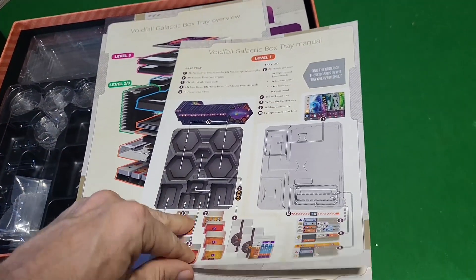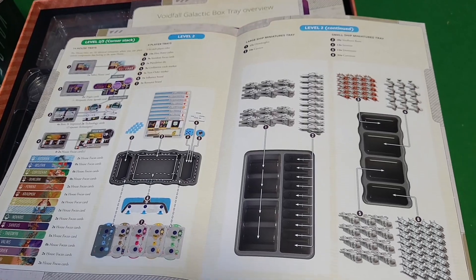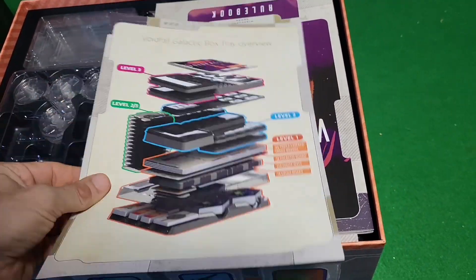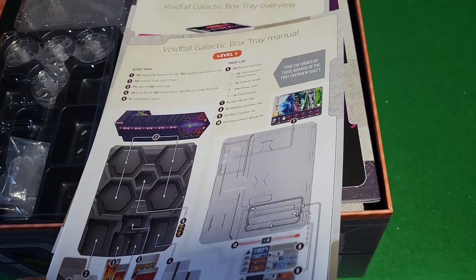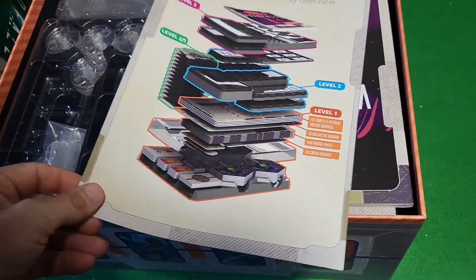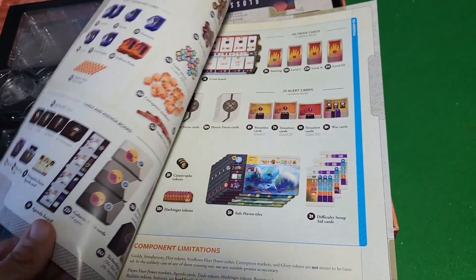The terminal tray manual and the galactic box tray manual show me how to hold all of the pieces, and there are a lot of pieces in this game. So we've got a manual for the tray and an overview for the tray showing how everything fits. And then we have the rulebook — 'Start Here' — which kind of makes sense.